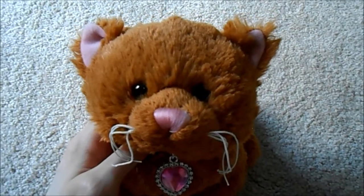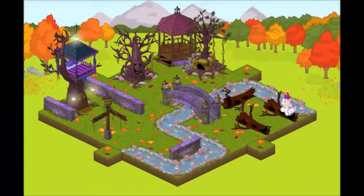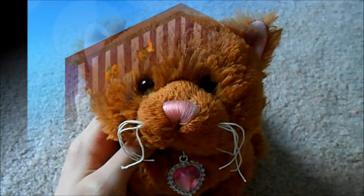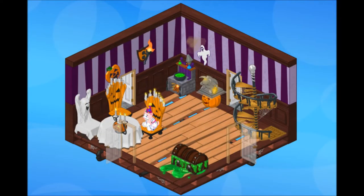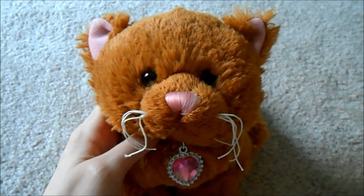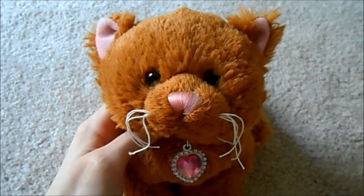So the first room that I have is my freaky forest room. The next room is called the Halloween room. Then we have my spooky pup's room. And we have my black cat's room.